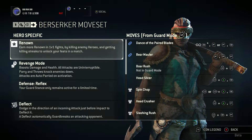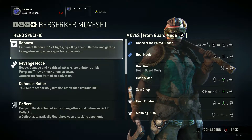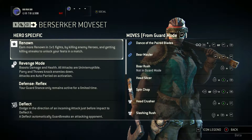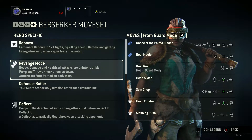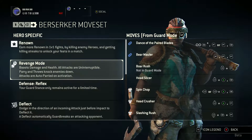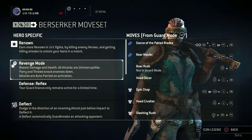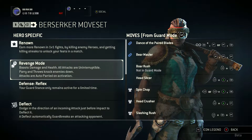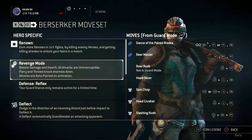This is the Berserker moveset — all the hero-specific bits and bobs. You've got Renown, which you get by fighting 1v1 fights, killing enemy heroes, and getting killstreaks to unlock your feats in a match. This will also add to Revenge Mode, which boosts damage and health. All attacks are uninterruptible, parry and throws knock enemies down, and attacks are auto-parried on activation. It's your beast mode — if you activate this, you become a lot stronger and do a lot more damage, which can really prevent you from dying on the brink of death.